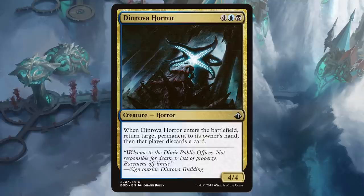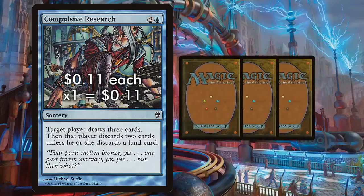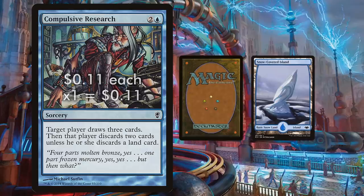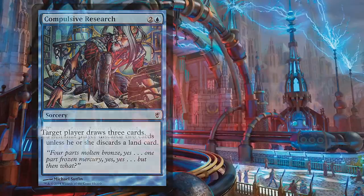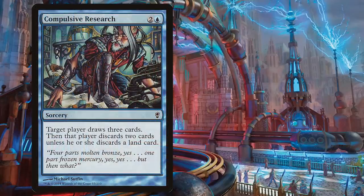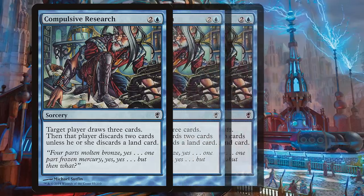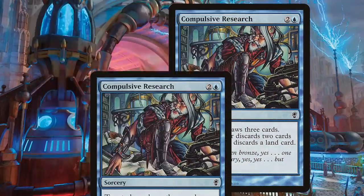The deck also runs Compulsive Research — a great draw spell allowing you to draw three cards and discard an unneeded land, which also fuels Pulse of the Maaka. The real power of this card is that it reads 'target player draws three cards.' That means if you Ghostly Flicker two Mnemonic Walls or Ephemerate one every turn, you can repeatedly cast Compulsive Research over and over again to make your opponent draw their entire deck. Win by mill!